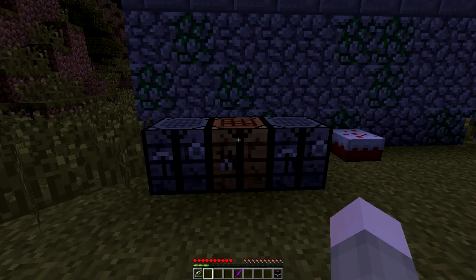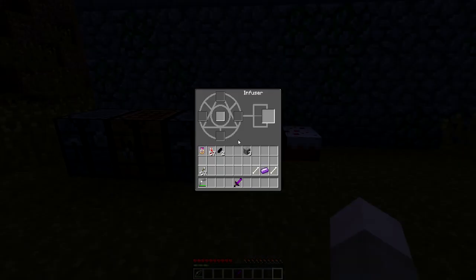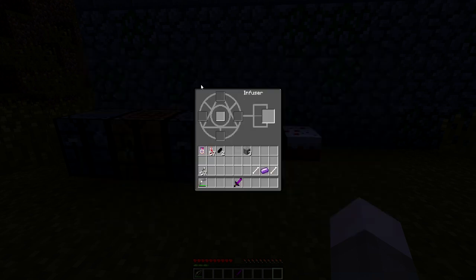Now that I have an infuser, I'll go ahead and place that down — look at this, it's some crazy demonic ritual stuff! We're going to dive right into it. To make the flame gem, it's super easy: you need one more tyresium ingot in the middle, a diamond, and some blood vials. You can see the crafting recipe on screen right now — it is super simple.